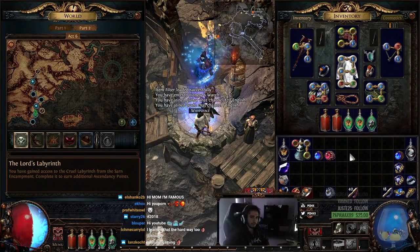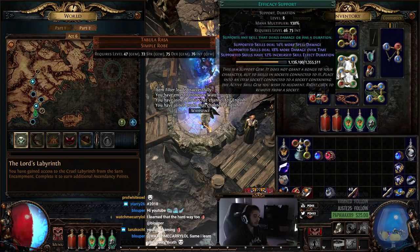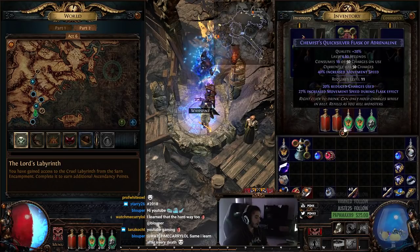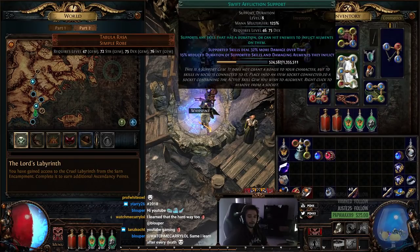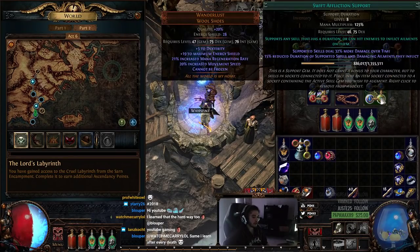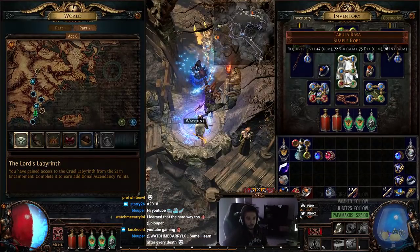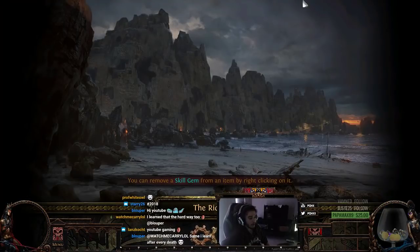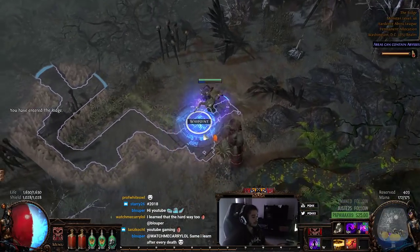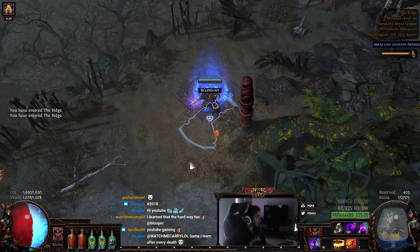I don't recommend following my exact setup, but I'm using Controlled Destruction, Essence Drain, Void Manipulation, Efficacy, Reduced Mana just because it costs a lot of mana and I don't really need damage right now, and Swift Affliction. For Contagion I've got Controlled Destruction, Arcane Surge, Swift Affliction, and Contagion. Again, I don't really recommend you use these links — this is just what I'm using right now since I don't really need the damage.